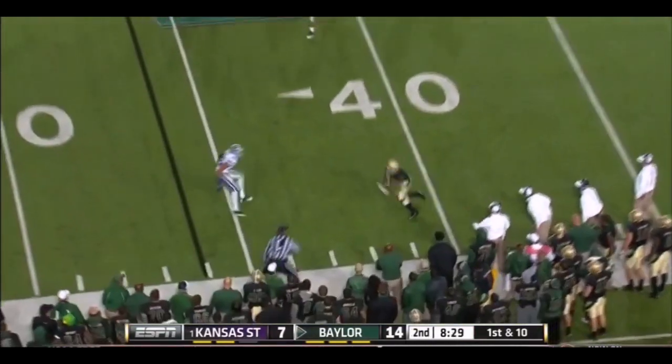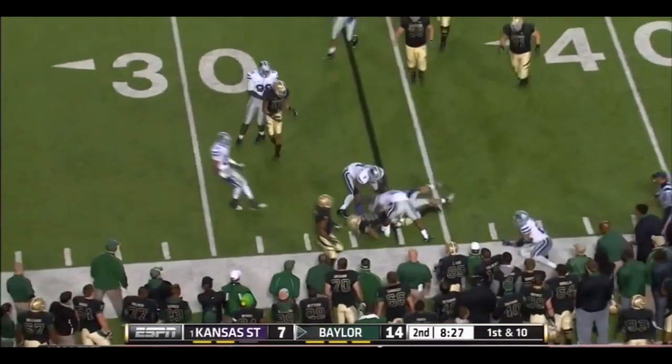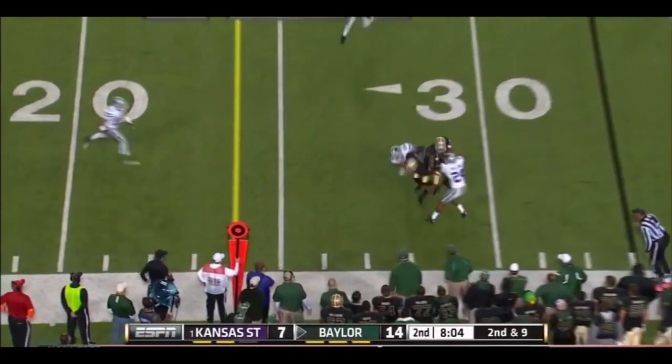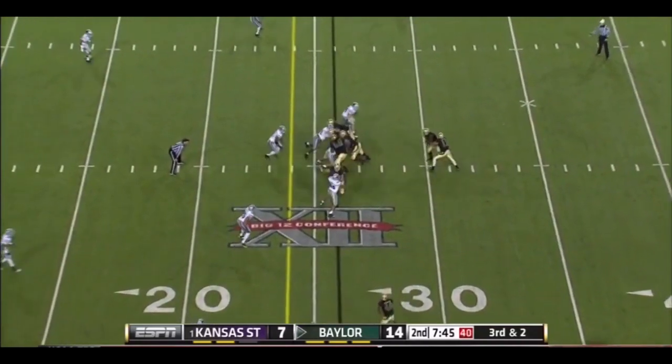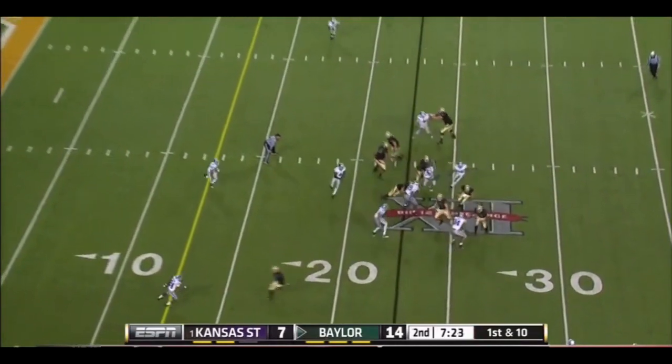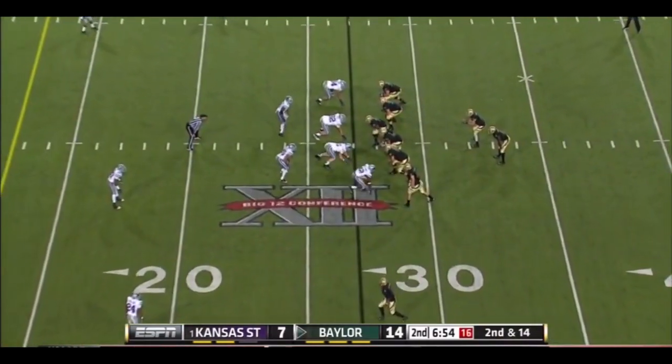Florence play action is going to go to the back — Seastrunk. He puts a nice move on. Throw out, wide receiver screen. On third and two, it's on the ground again and they get another one. Run the football. And now — fumble — to the 27-yard line.